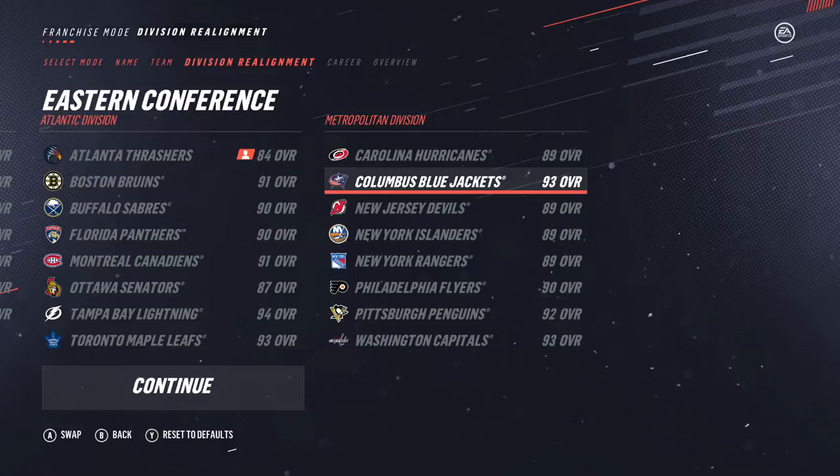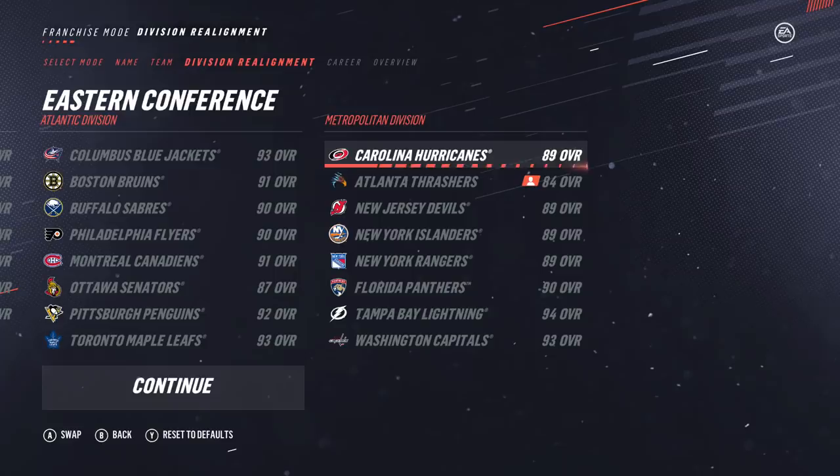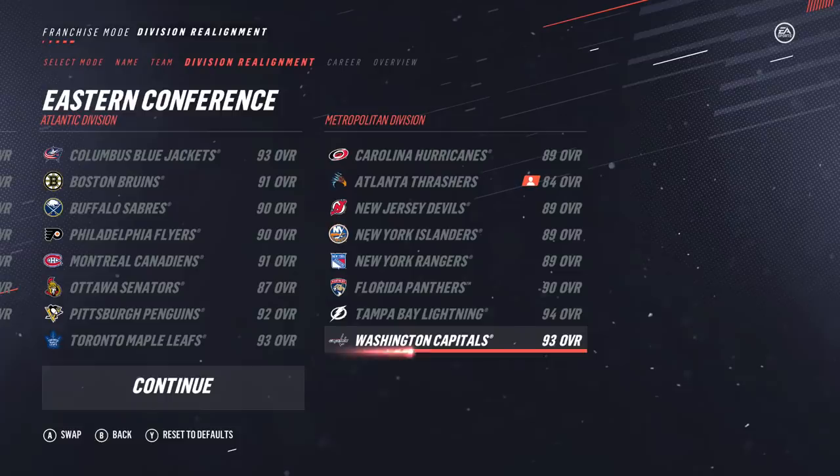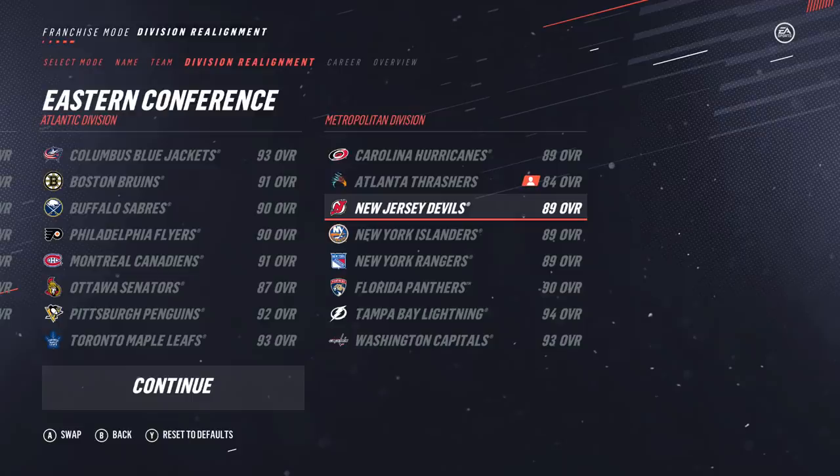I'm actually going to be mixing up these divisions a bit to try and get the Southeast Division back together. I'll be swapping Atlanta and Columbus — Columbus is now in the Atlantic. I'm also sending the two Pennsylvania teams, Pittsburgh and Philly, to the Atlantic in exchange for the two Florida teams, Tampa Bay and Florida. The reason is I'm trying to get the Southeast Division back together — Atlanta's last year, they played in the Southeast, which had Carolina, Atlanta, Florida, Tampa Bay, and Washington.